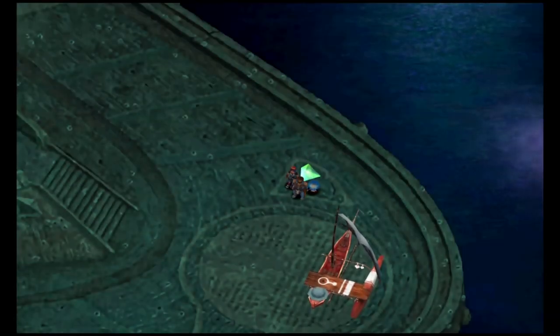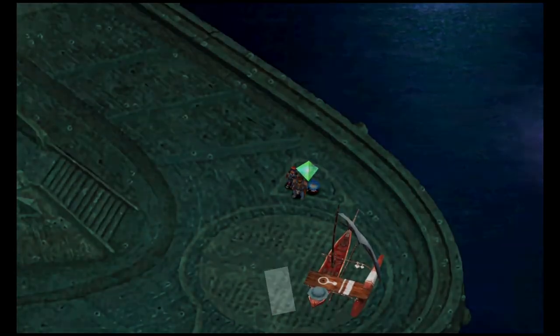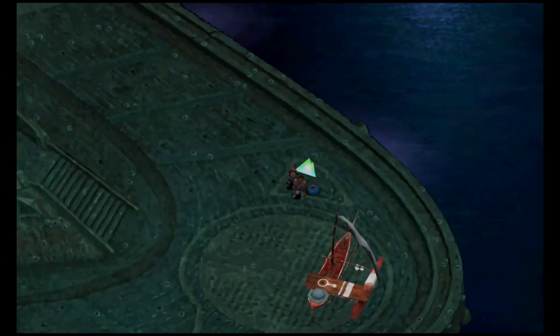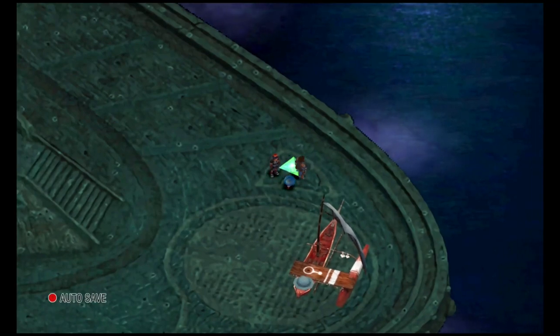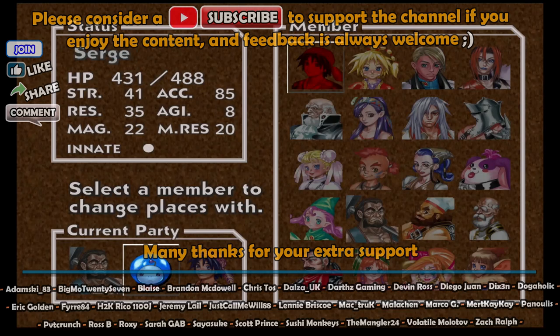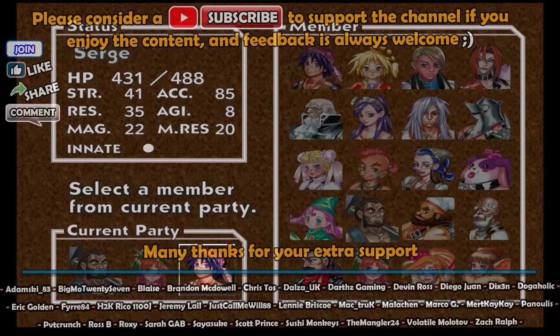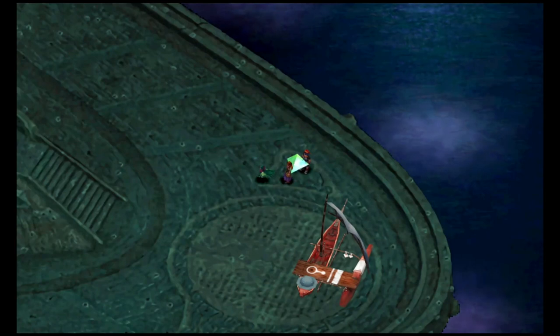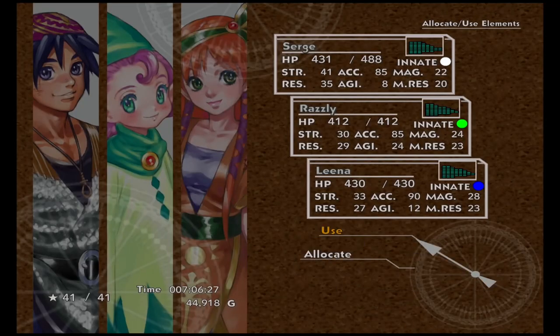Welcome back, this is Part 8 of my Chrono Cross platinum walkthrough where we're getting all the trophies in a good optimal way. First we want to change our party, so come over to the save point and teleporter. We want Lena and Rasly in our party — Lena and Rasly the green fairy. You can't change Sarge of course, so once you've got them two in your party — Sarge, Lena and Rasly — go into elements and make sure we've got what we need equipped.